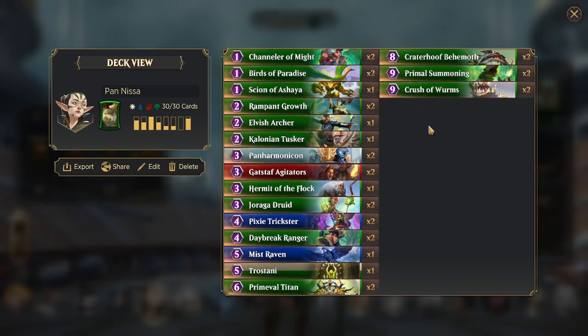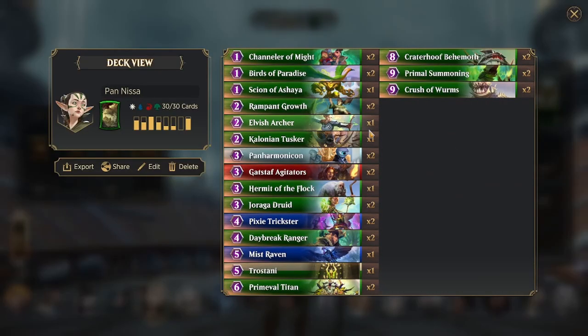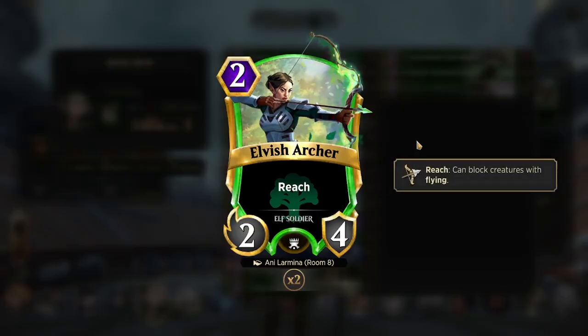Scion is just — you want to draw it late game, drop it as a really big dude, and then he can take off the remainder of your opponent's health when you use him. Then we have two copies of Rampant Grove — simple 2 mana, gain an extra mana gem. Then for the two drops, we have one Elvish Archer, that's a 2-4 for 2 with reach.